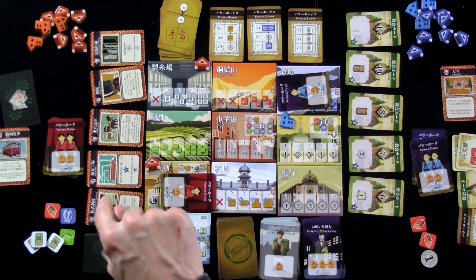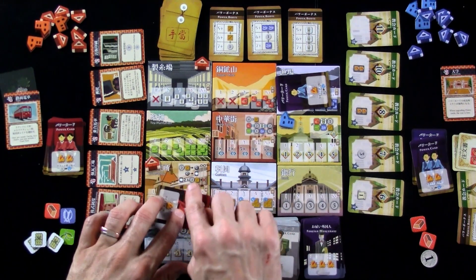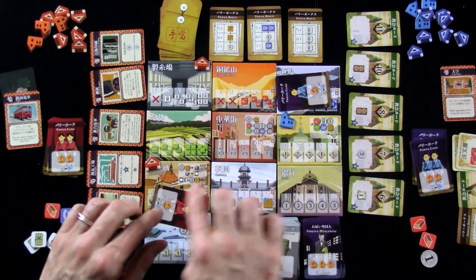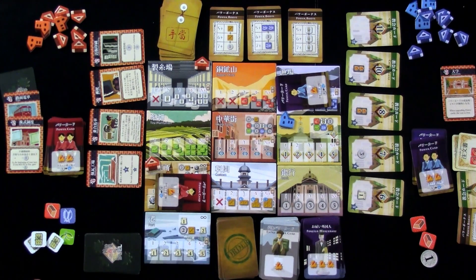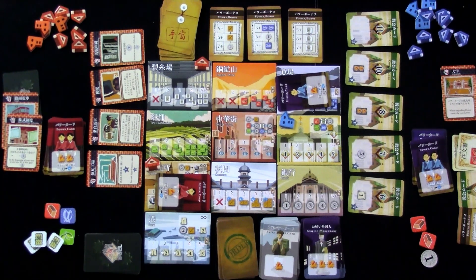With that two yen from selling silk, I can send my level one to the lab, pump him up to a level two, and get a technology. Which means the stock exchange — just free money — or the stagecoach, or the printing press getting two bucks whenever I get a tech. This is going to be my third technology, and your first three you just need the power; after that, getting a fourth, fifth, sixth, seventh also requires spending two yen or a trade good. I think I'm just going to get the stock exchange, which means on my next turn, since I've got no money, I'm going to make money.